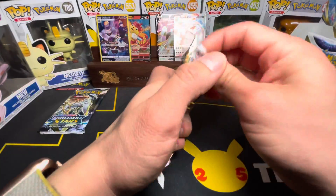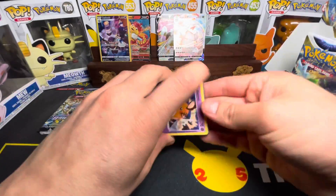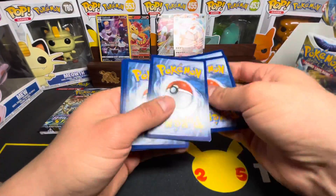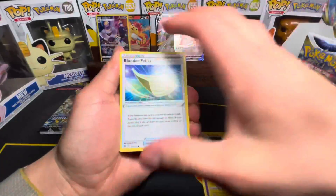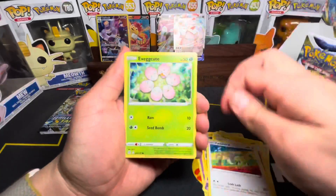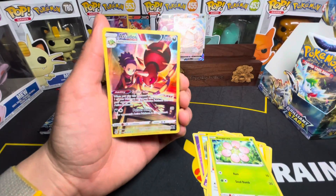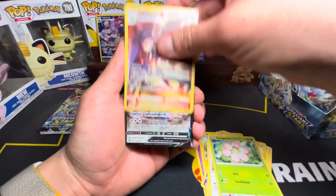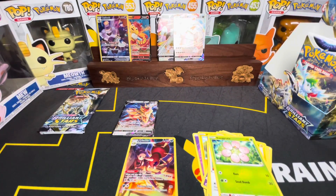Last three packs — got to get some major hits. Psychic Energy, Trainer, Luxio, Cubchoo, Shinx, Farfetch'd — and an Ariados character rare card, followed by a Zamazenta V. Double hitter! Let's get this — beautiful cards sleeved.